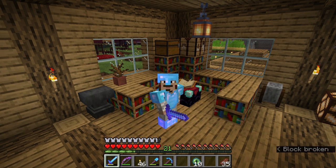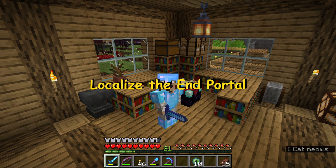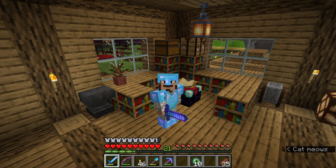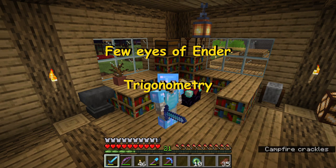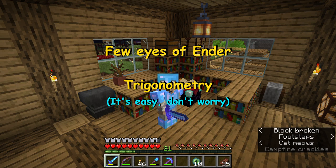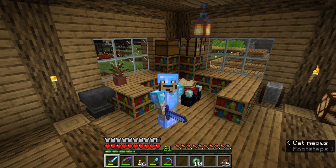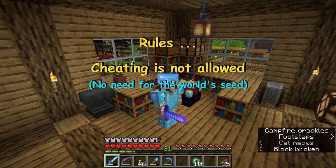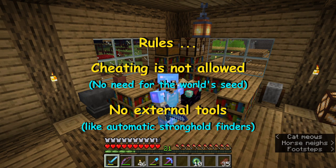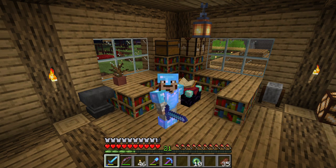We want to localize the end portal, but we aren't going to do it the conventional way. We are going to do it using really few Eyes of Ender — basically three or four are fair enough, if more, it is fine. We'll also need some trigonometry, but don't worry, nothing hard and everything will be explained. We will establish some rules: no cheats, no need to know the seed of the world, and no external tool for help. These are usually the conditions on some servers where we don't have access to this information.